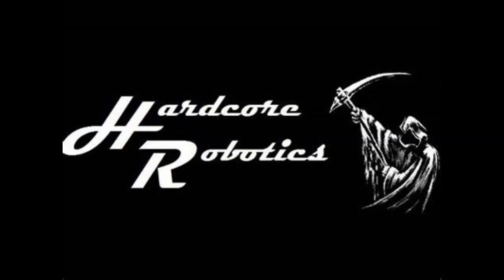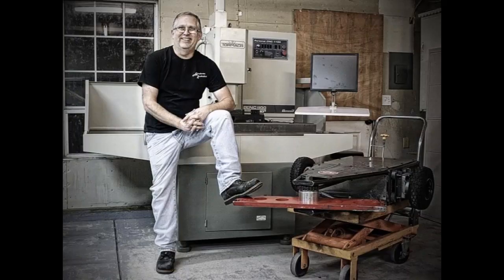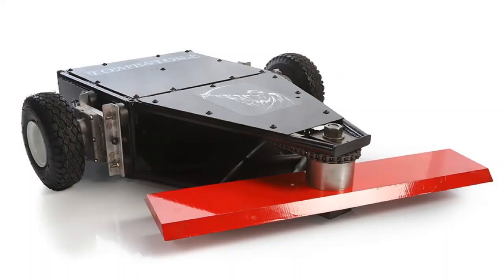Tombstone is from Hardcore Robotics and built and driven by Ray Billings. The design of Tombstone is an offset horizontal bar spinner. This design gives Tombstone the benefits of being invertible, but also has the weakness of having exposed wheels and being somewhat vulnerable to overhead attacks. However, these weaknesses rarely come into play because of the spectacular driving of Ray Billings.